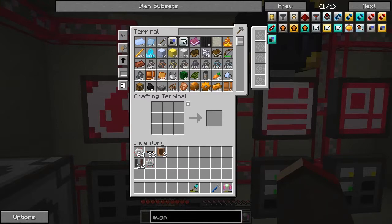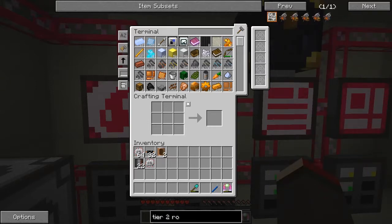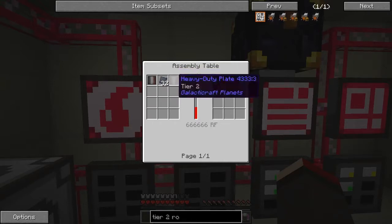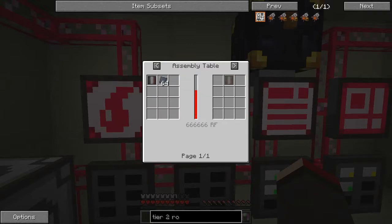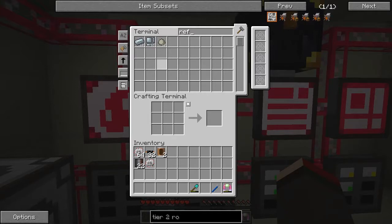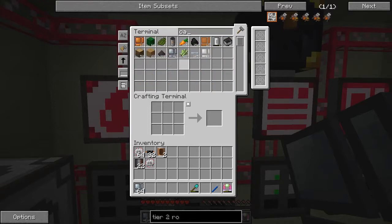For our rocket, we need a tier two rocket. We've done the nose cone, let's see if we can do the rocket fins. We need 32 of those, 64 heavy duty plates, and some iron. I'm not sure I've got enough steel - we need four. We've got refined iron coming through - should get 128 - and we've got 18 bronze casings which will go up to 64.